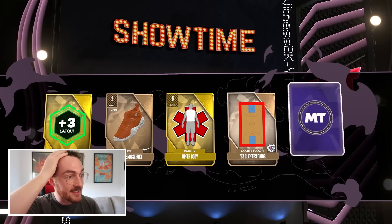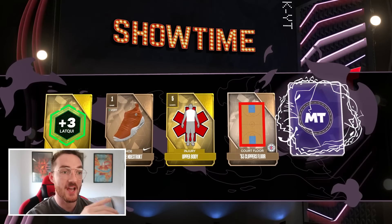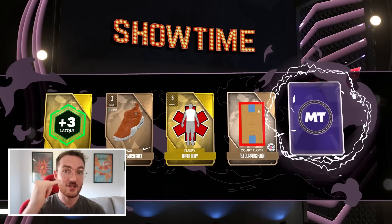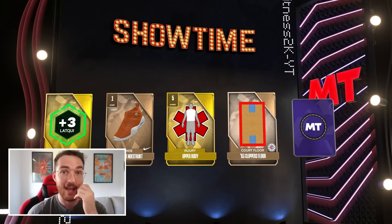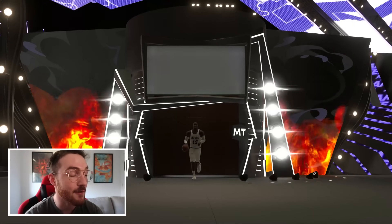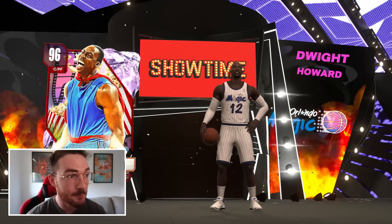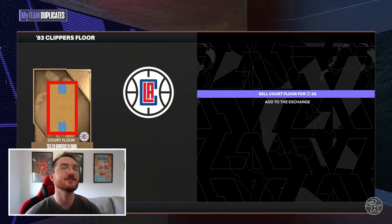No way — I just pulled a free pink diamond from the Showtime pack! This sellable pack was from the Valentine's Day agendas and I just got a late Valentine's Day gift. It's either Dwight Howard, Josh Smith, or Zach LaVine — it's Dwight! There is no way I just pulled a sellable Dwight Howard for free. The sellable pack had the pink diamond — big dubs!